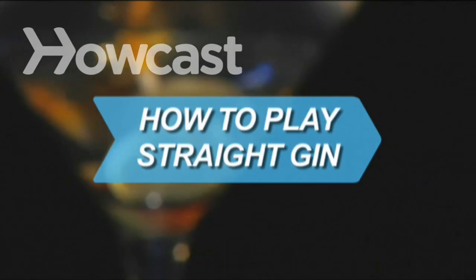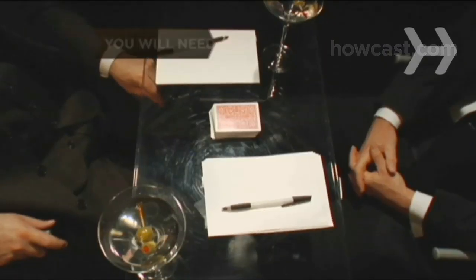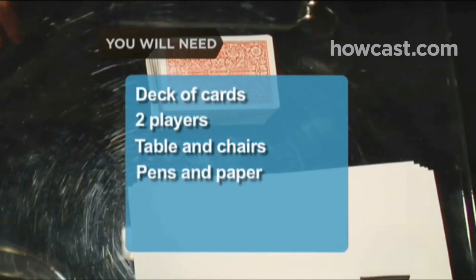How to Play Straight Gin. Grab a friend, pull out a deck of cards, and get comfortable. Straight gin is easy to learn. You will need a deck of cards, two players, a table and chairs, and pens and paper.